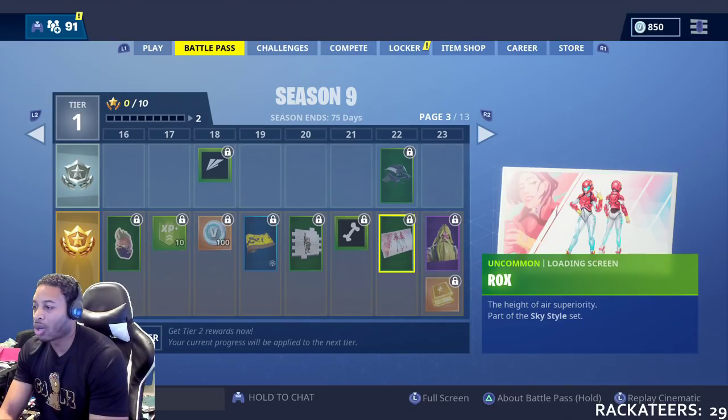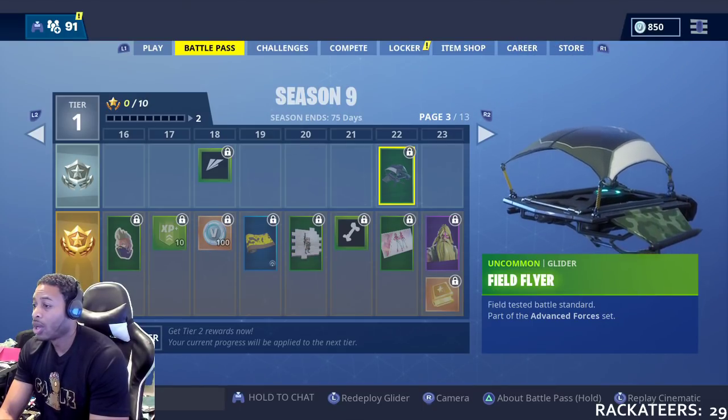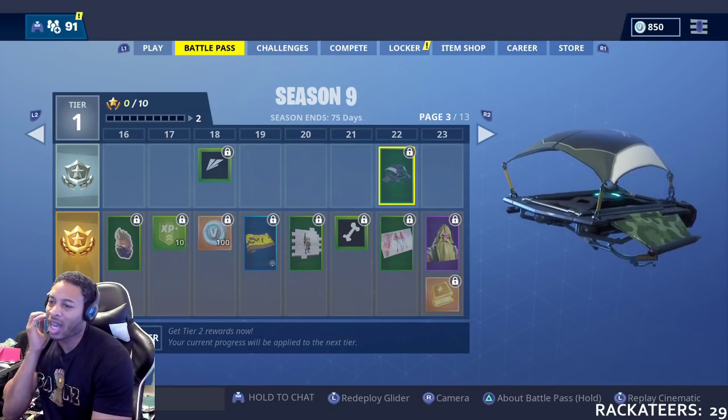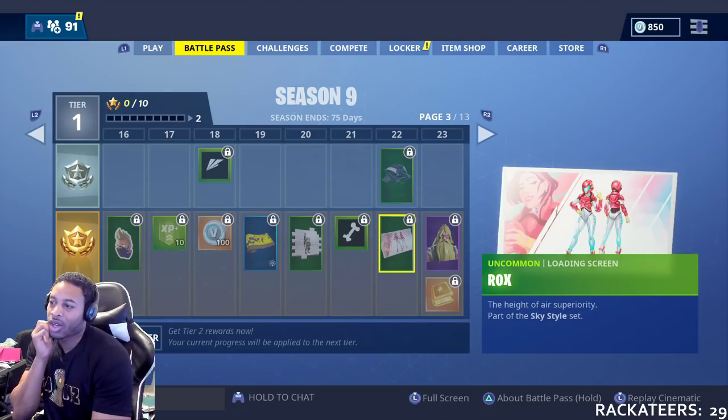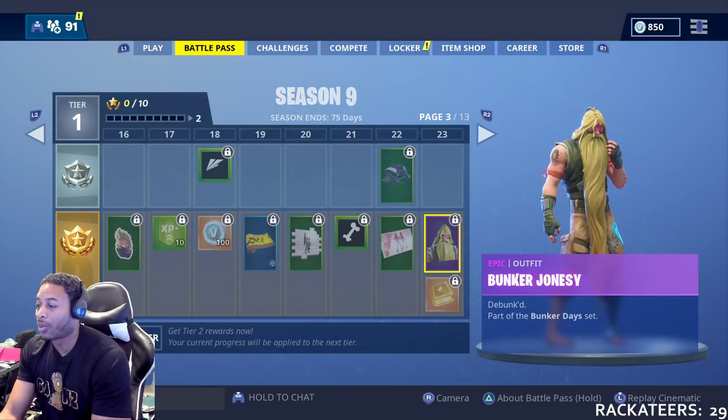At 21, another emote — we got to pick a bone with you. 22, loading screen. Still at 22, you get the field glider. I really like that — they're starting to go a little away from just ordinary gliders and giving us more different types of gliders, because I really like those.